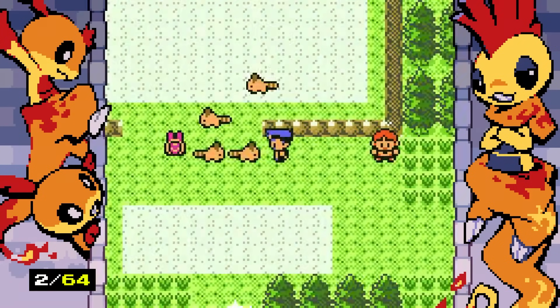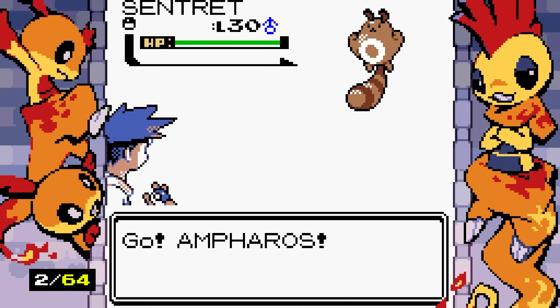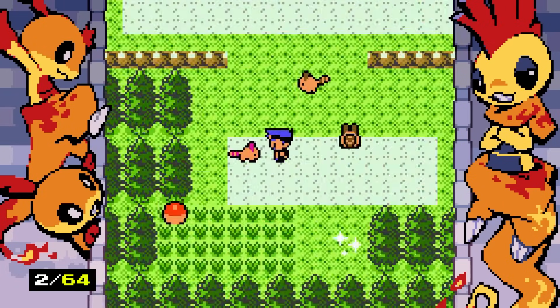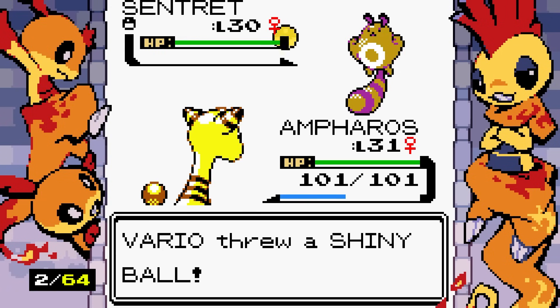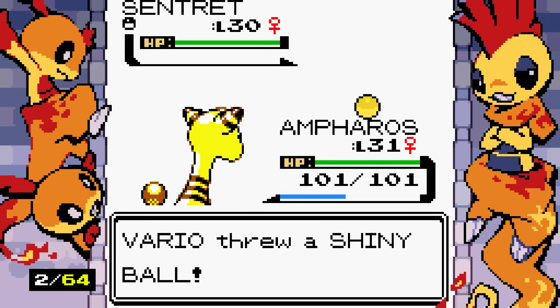Wait — is that a shiny Sentret up there? Oh my god — guys, gang, what is going on?! I don't want the regular one, I want the pink one. Hello, please — shiny! Yippee, we got the shiny one! Here's the shiny ball. Of course, the shiny ball is yellow because yellow is the best color.